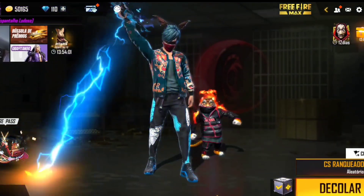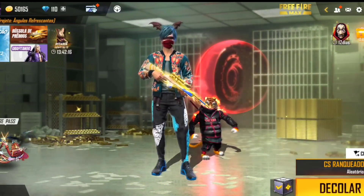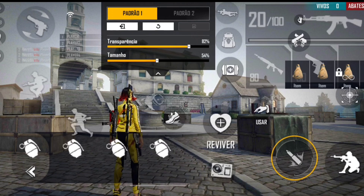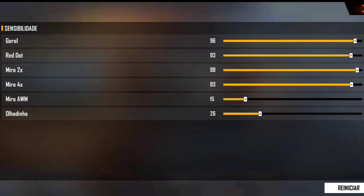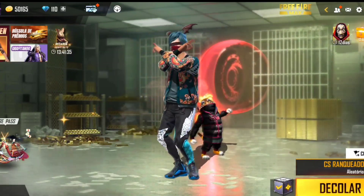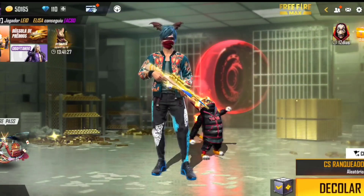Agora para as configurações acima de 600 DPI: o botão de atirar em 54%. A sensibilidade para acima de 600 DPI é: Geral 96, Red Dot 93, Mira 2x 98, Mira 4x 93, Mira AWM 15, e olhadinha 26. Se vocês não acompanharam as configurações que eu passei logo no início, volta aí que eu passei todas as configurações perfeitas para cada botão de atirar e sensibilidade.